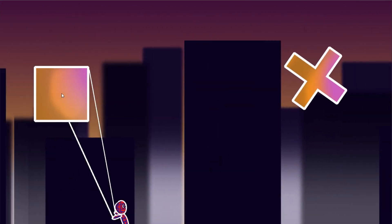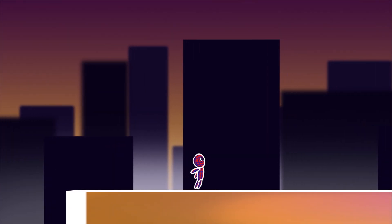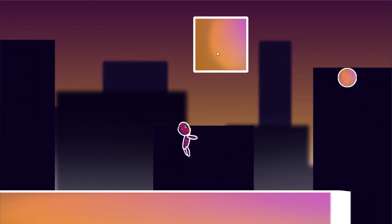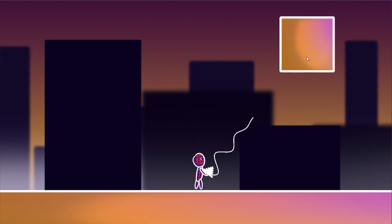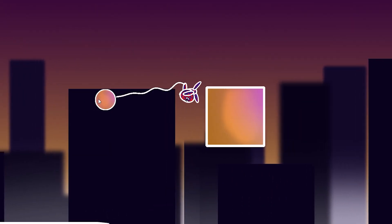Running is working — next I tackled the rope swinging. Currently the web shooting is too boring, so I decided to animate it. And obviously this worked directly, no problems whatsoever. Eventually I found some nice parameters and the web shooting looks decent.